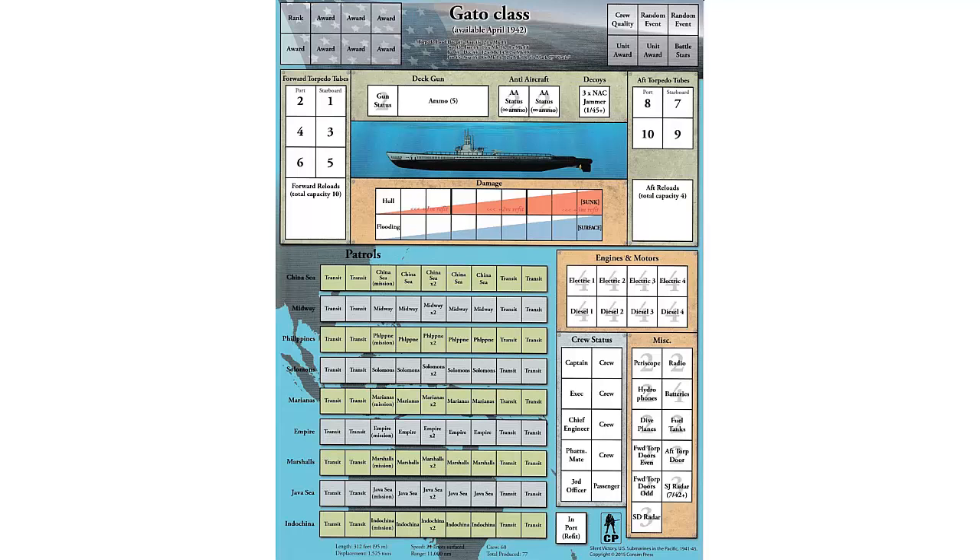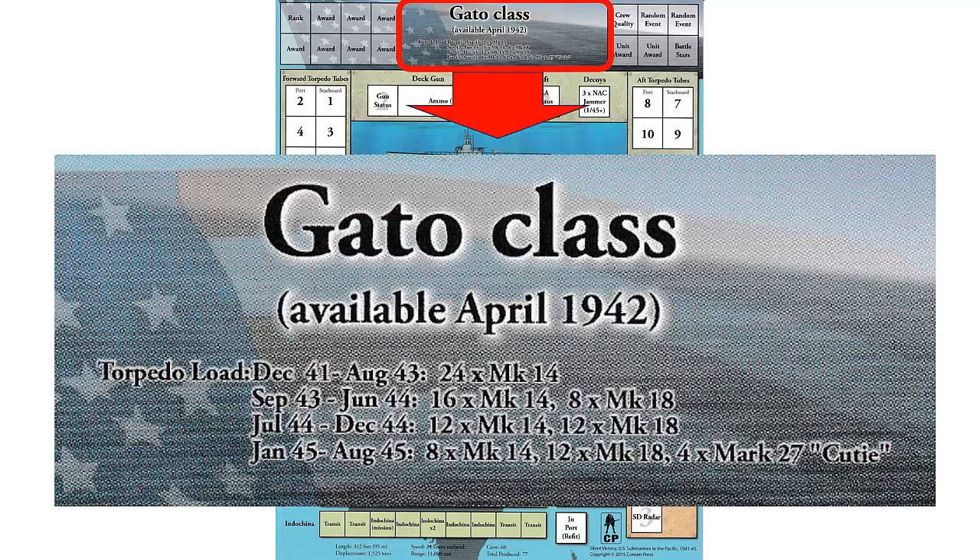The submarine display mat includes information to be tracked on the commander, crew, ammunition, submarine damage, and patrol. The top of the mat shows the submarine type, availability date — which will be important to know for the patrol log — and the torpedo load available by date. Since we are starting in April 1942, we will have a starting torpedo load of 24 Mark 14 steam torpedoes. Earlier start dates allow for more patrols, but later start dates have more advanced submarines available. Torpedo availability also changes over time, allowing you to add electric and acoustic torpedoes to the steam torpedoes.